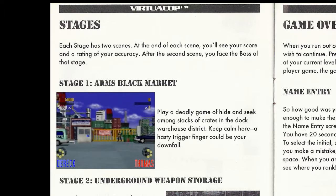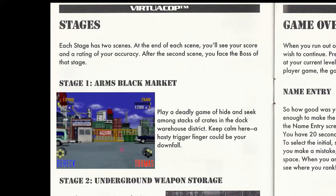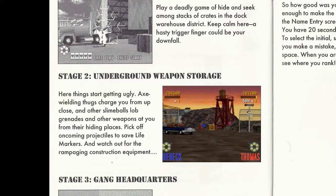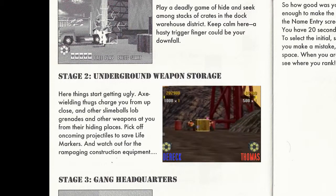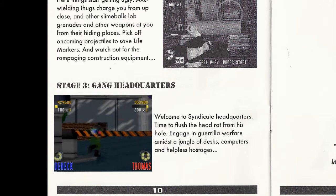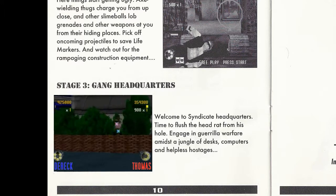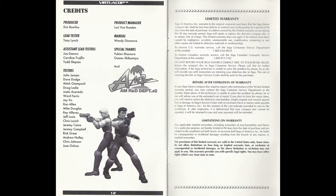And it tells you about the stages. The Arms Black Market: play a deadly game of hide and seek among stacks of crates in the dock warehouse district — keep calm here, a hasty trigger finger could be your downfall. Then we got the Underground Weapon Storage: here things start getting ugly, axe-wielding thugs charge you from up close, and slimeballs lob grenades at you from their hiding places — pick off oncoming projectiles to save life markers, and watch out for the rampaging construction equipment. Then we got the Gang Headquarters: welcome to the syndicate headquarters, time to flush out the head rat from his hole — engage in guerrilla warfare amid a jungle of desks, computers, and helpless hostages. And then it tells you what happens when the game is over, how to input your name, and the credits. It's only 12 pages — a real short one. So why don't we move on to Virtua Cop 2.